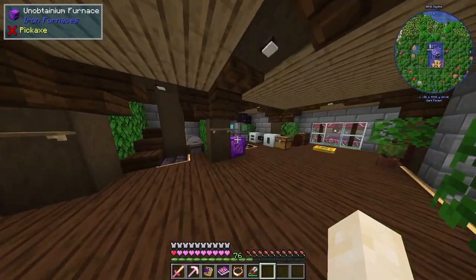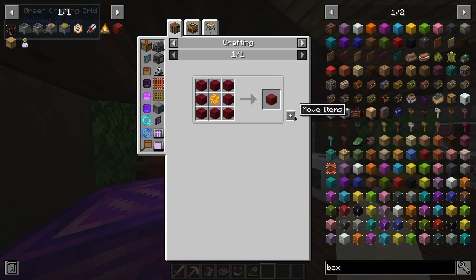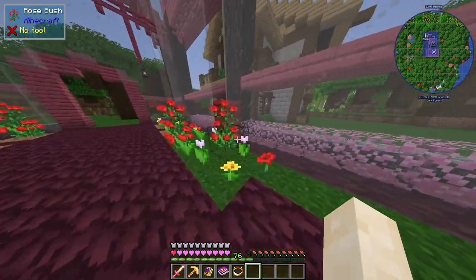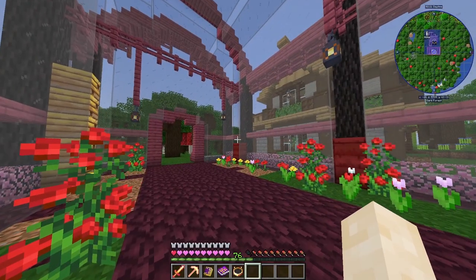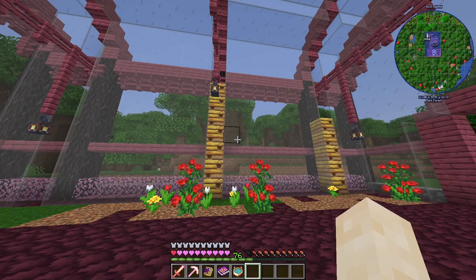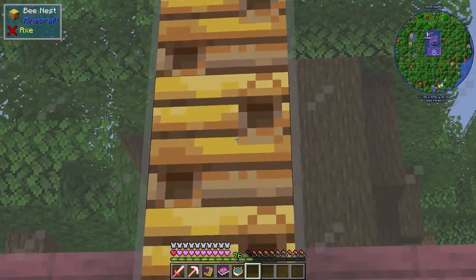With all the extra honeycomb we can make an advanced box now. Boom bam, all the bees went in the advanced one. This side will be for the advanced bees and this one will be for the normal ones.